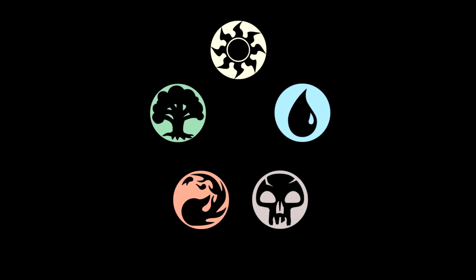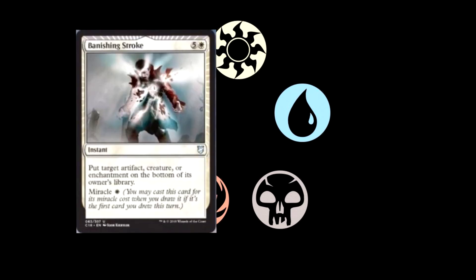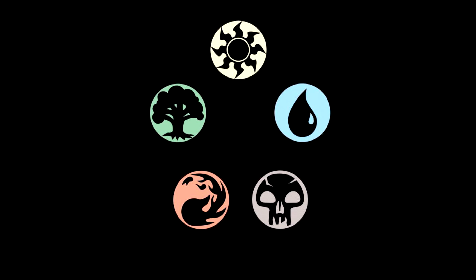Next card is Crystal Ball — three colorless for an artifact. Pay one and tap to scry two. Super basic effect — not sure I'd ever play that, but in a top-card-matters deck, there you go. Banishing Stroke is our next card — five and a white for an instant with miracle. Put target artifact, creature, or enchantment on the bottom of its owner's library, and its miracle cost is one. Basically Terminus but for a single target, working on artifact, creature, or enchantment. Not bad, but if you didn't get it off its miracle cost it's pretty terrible — I probably wouldn't play it, but I'd certainly play Terminus.